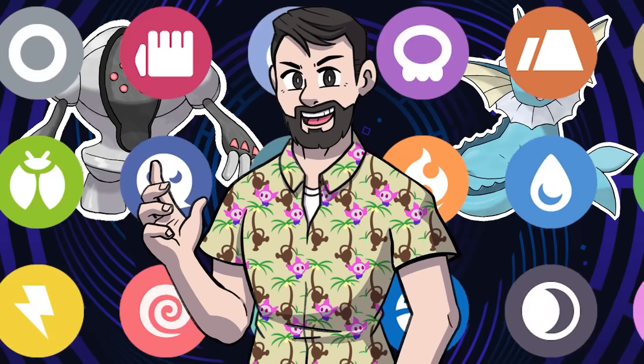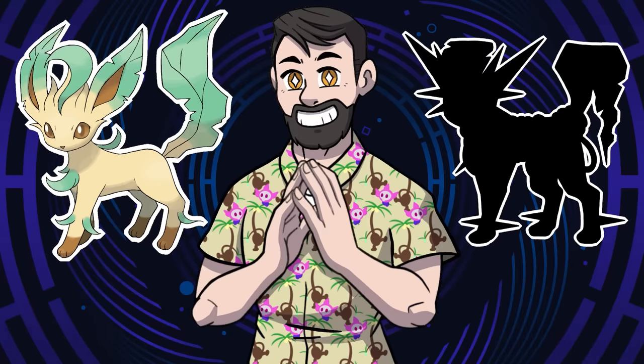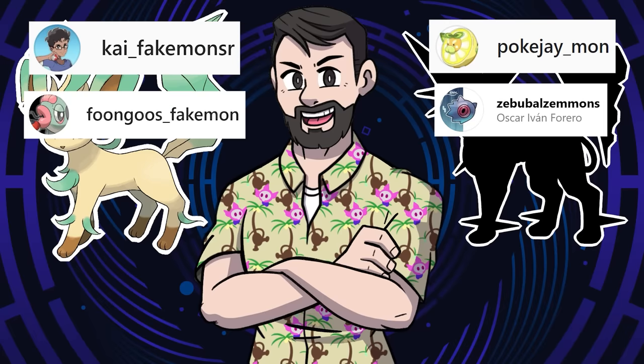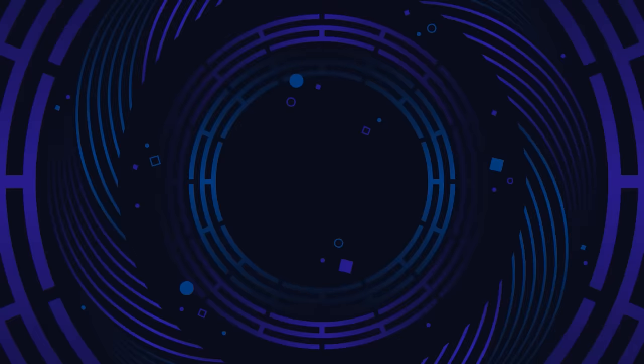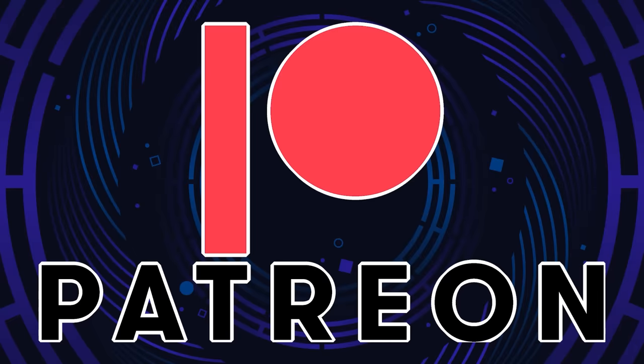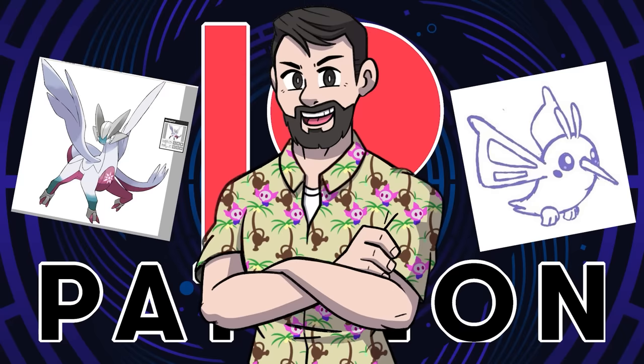There are 153 possible type combinations — big thanks to you all for correcting me on that last time — but obviously I'm not going to make 153 Eeveelutions. So instead, we are going to evolve the current Eeveelutions and give them secondary typings that none of this group currently has. I enlisted the help of a bunch of different artists to help these Eeveelution evolutions come to life, so make sure to check out their links in the description. And if you want to support the channel, you can become a Patron through the link in the description or the pinned comment.